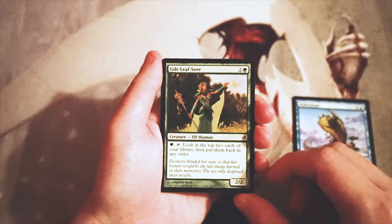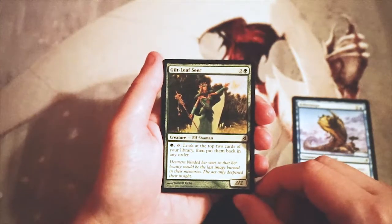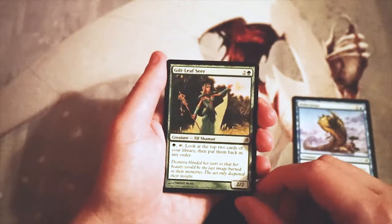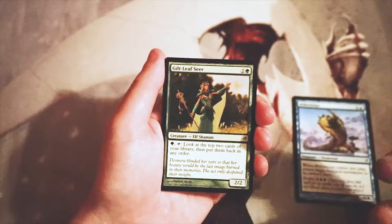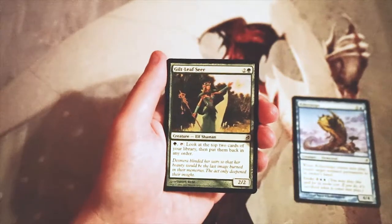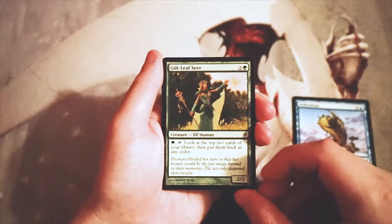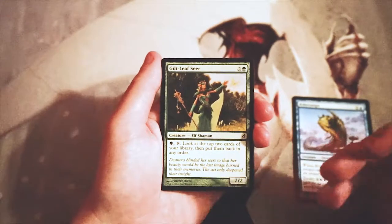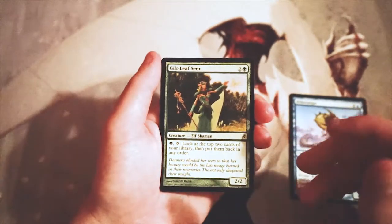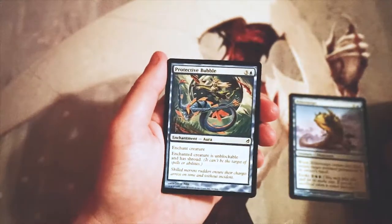Gilt-Leaf Seer — two and a green for a 2/2. You can pay a green and tap it to look at the top two cards of your library then put them back in any order. This essentially smooths out your draws. It's out of only two cards, so it's not some crazy filter effect, but it is pretty powerful if you get this online early. It's only one mana to activate and you can leave it up as a blocker on your opponent's turn, then use it at the end of their turn. I actually really like this card, though I don't think it's better than Aether Snipe.